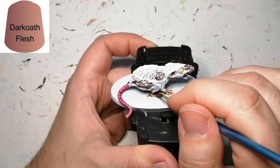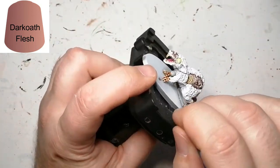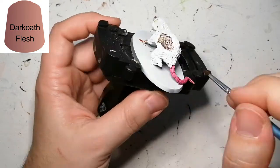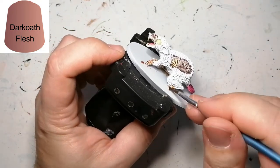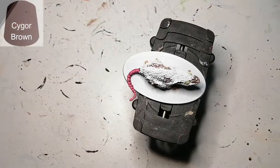Next we're doing his feet and the inside of the ears with some Dark Oath Flesh. It blends in a little bit with the final color we're putting on the skin, but I find that in the end it does show a lot better and looks really good.